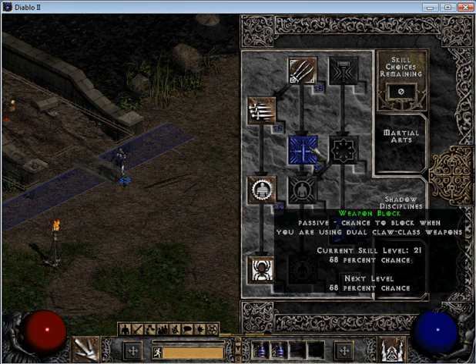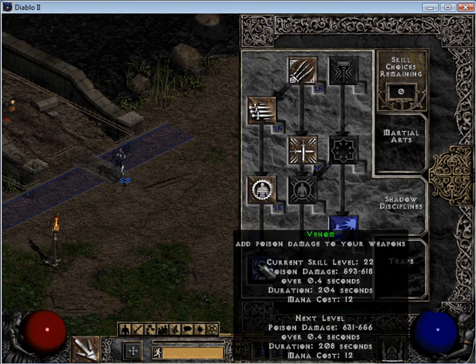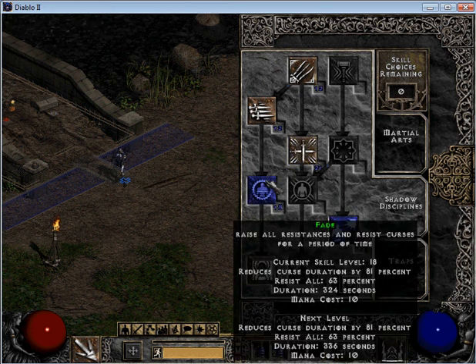Weapon block is nice. With that dual claw setup, you want to try to get that at least to level 20 or so if you can. After that, you want a couple of points into Fade, but the rest goes into Venom. Weapon block will block melee attacks, lightning bolts, fireballs — it blocks a lot of things you honestly did not think it would block. Fade is nice — it adds resistances. Also, with every skill level it adds 1 damage reduce percentage, so this would be minus 18% damage reduce.